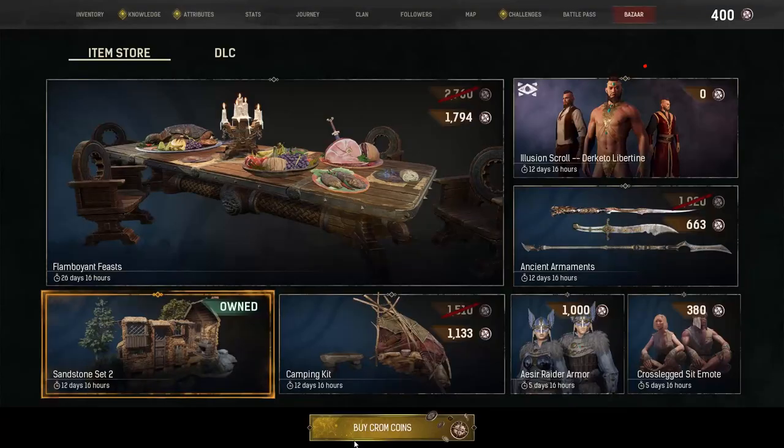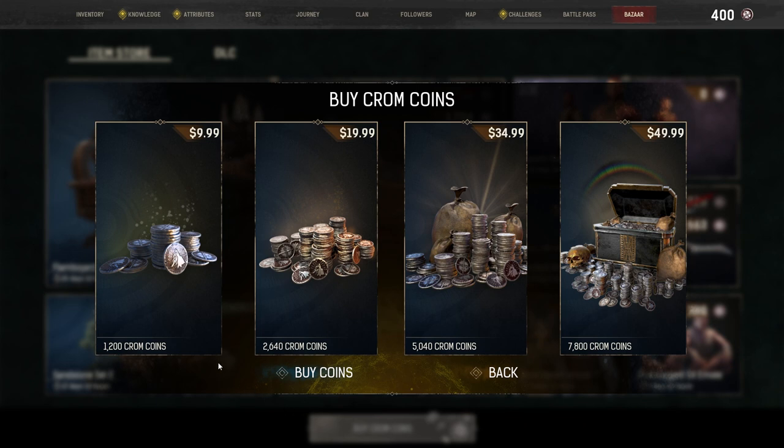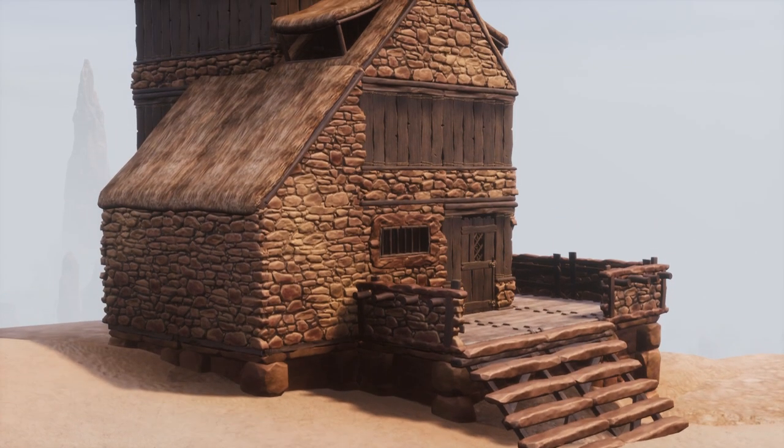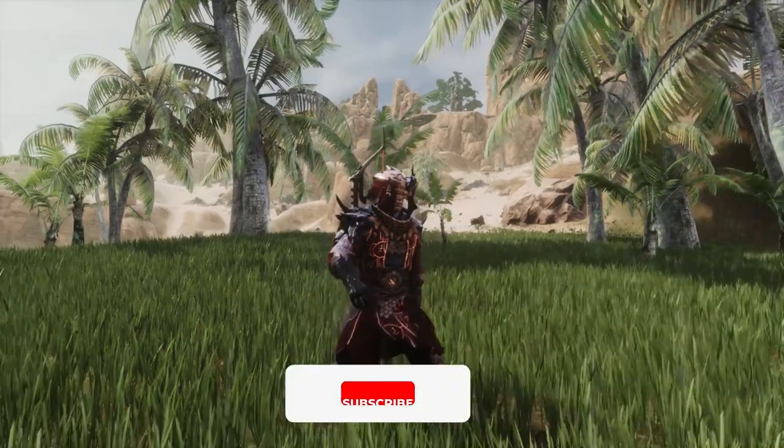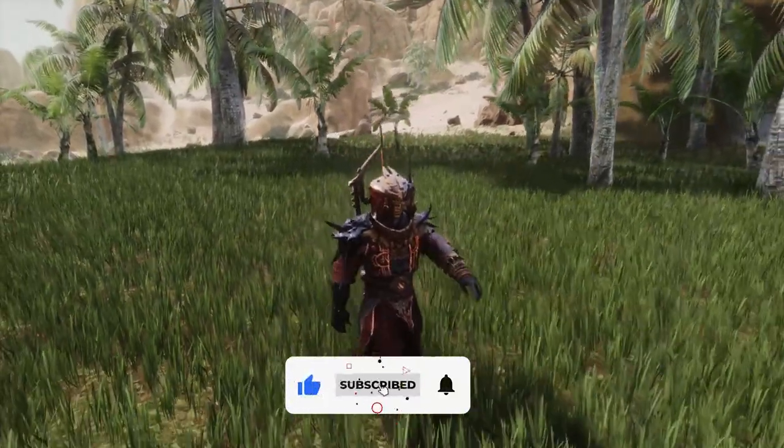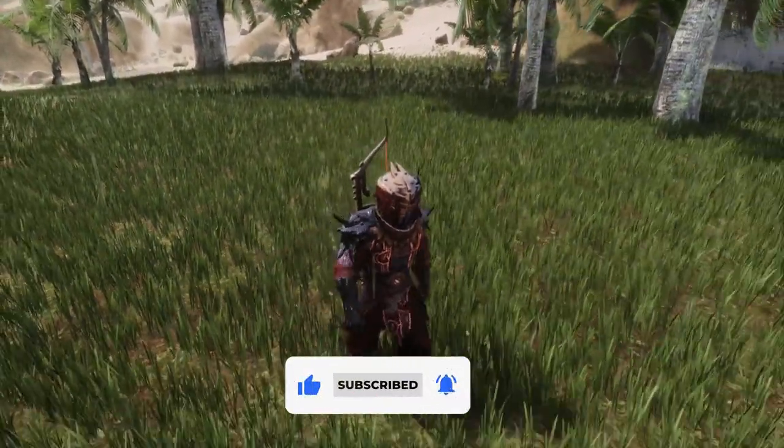You can purchase things from the Bazaar using Chrome Coins, the premium currency of Conan Exiles. These coins can be purchased in 4 bundles. As with many other similar storefronts, you get the best value for money with the larger packs, whereas smaller packs of currency are more affordable for someone who may only purchase occasionally.